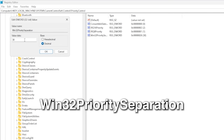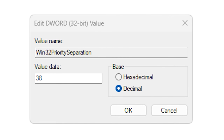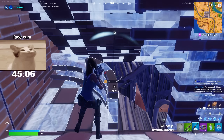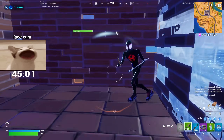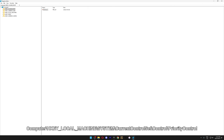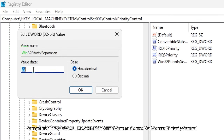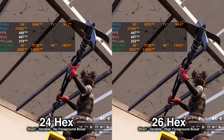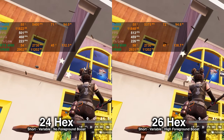Next, we're going to change the Win32 Priority Separation value. This controls how Windows splits CPU resources between foreground apps like Fortnite and background tasks. Normally Windows tries to keep things balanced, but for gaming we want the CPU to focus as much on the game as possible. Paste this line from the description into the address bar and hit Enter. Once you're there, double-click Win32 Priority Separation and set it to hexadecimal 26. However, if you find that doesn't work very well for you, there are also a ton of other viable options depending on your specific case.